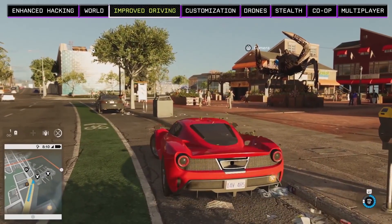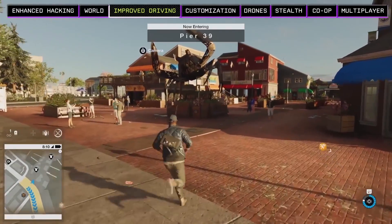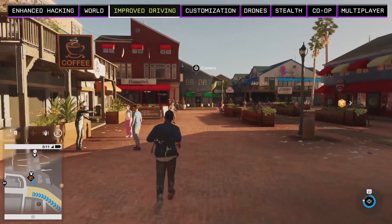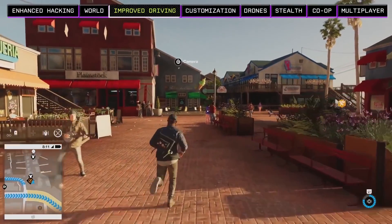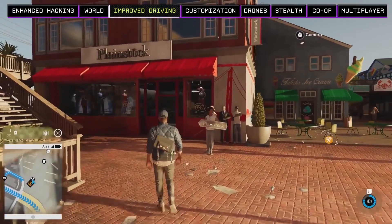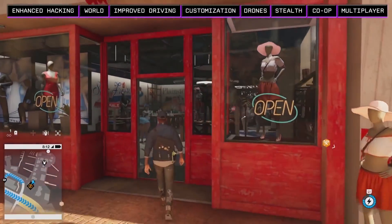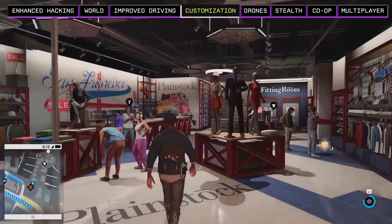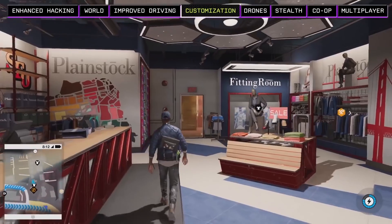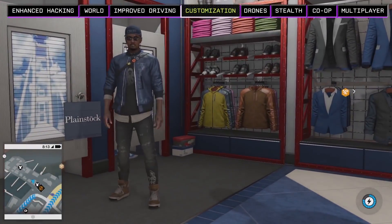Let's pull up here at iconic Pier 39 and take a quick look around. Up ahead is a clothing store, so let's go give Marcus a new look. Each clothing store has the style of the people who live in that area, so as you travel around the world you can build a wardrobe that's as diverse as San Francisco itself. There are over 700 unique items of clothing that Marcus can purchase to wear, with over a billion possible combinations. We can go into the fitting room menu and browse a selection of items found in the store.